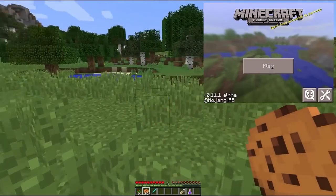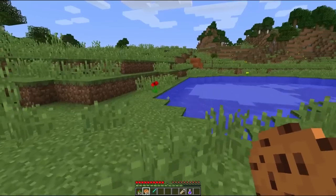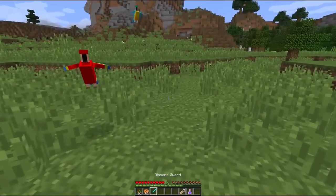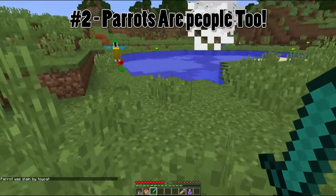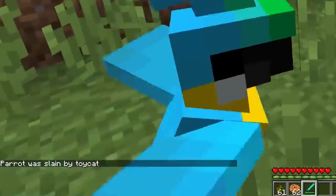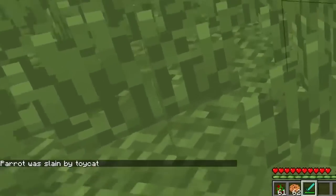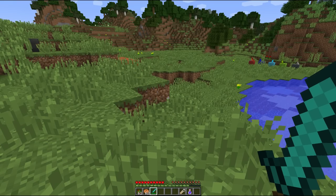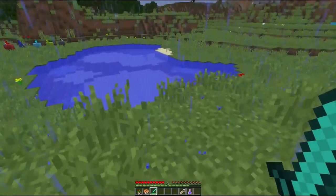With that said, let's move on to the second Easter egg to do with parrots. We're going to have to jump and get these guys off me right now, sorry parrots. But yeah, the second Easter egg is the fact that if you have one tamed like these ones here and then you do something terrible — if you kill a parrot — it will say in the bottom left that the parrot was slain by Toycat. That's right, parrots are people dammit! That is a real, confirmable thing, and it's kind of similar to the other pet mobs, but it shows that everyone values the parrots enough that they really want them to have their own little thing.